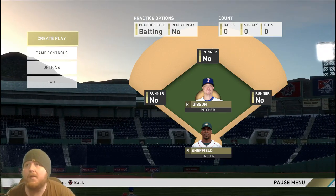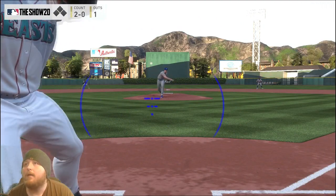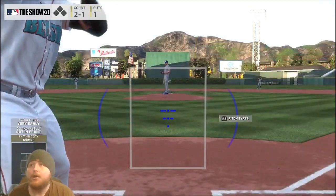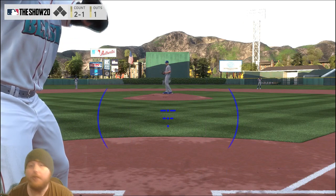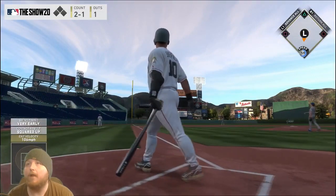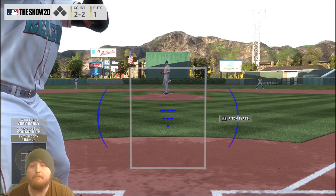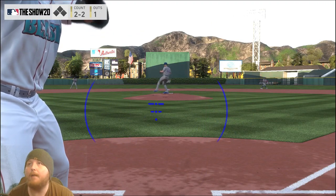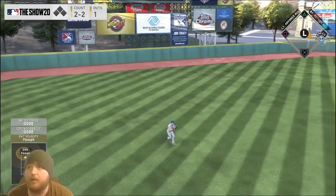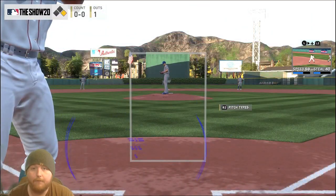If they try to backdoor it on the inside corner, crush it — you'll hit a bunch of home runs that way. Another thing righty-on-righty and lefty-on-lefty: you really want to focus on taking away the fastball, because you have less time to react to it. Your opponent knows this and is going to pound you with it. If you can't pull that fastball, they're just going to keep winning, keep making you pop up or strike out.